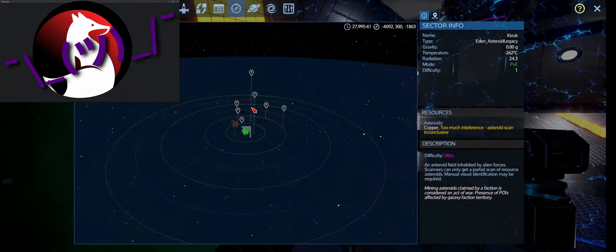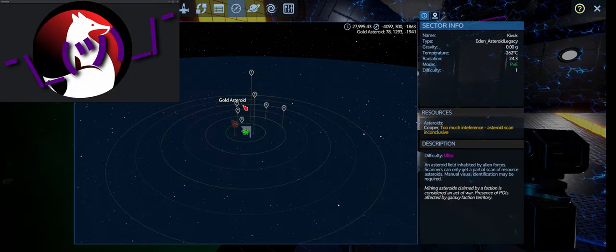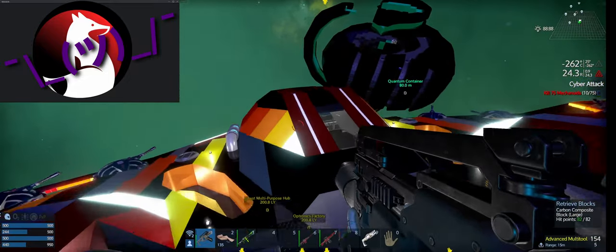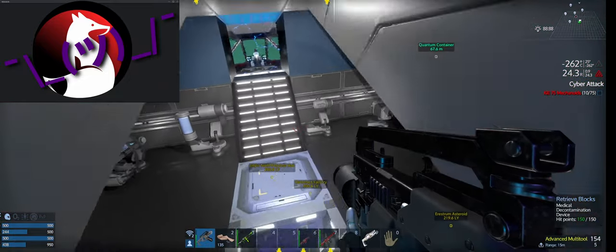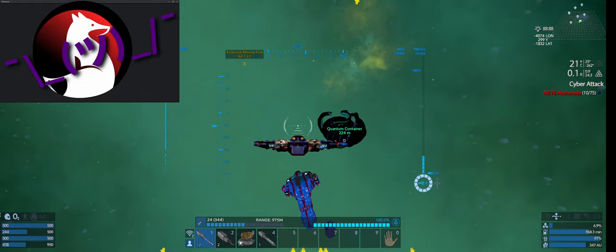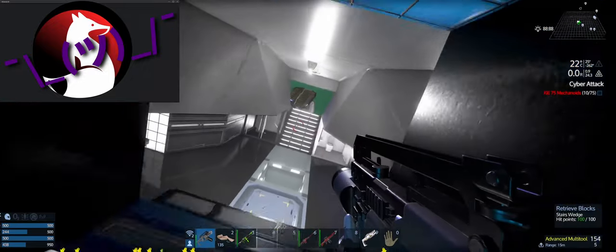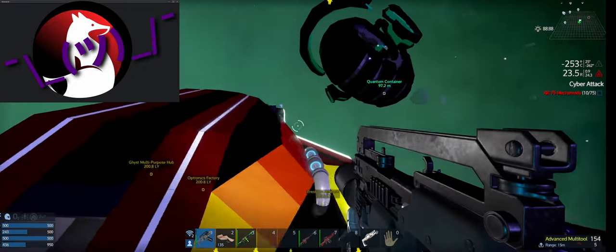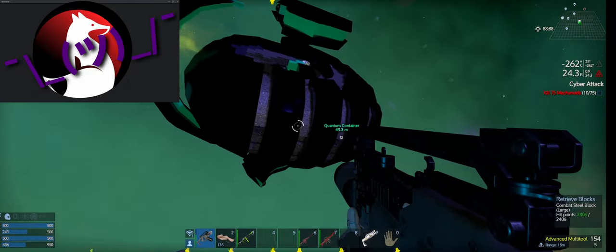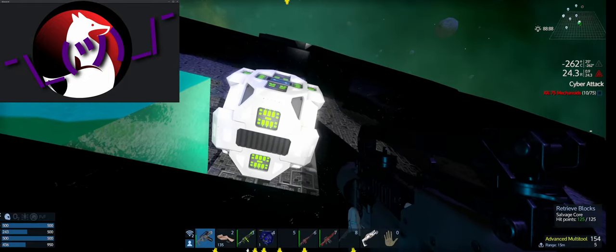We could go after those Legacy Eradicators if we had time, but I've got to get back to the TPR — can't tear you away from that for too long. We need to do the environmentally responsible thing and take the salvage core, then delete the wreck with a command. Oh — you put the core in and delete it with a CB command. I haven't done that yet.